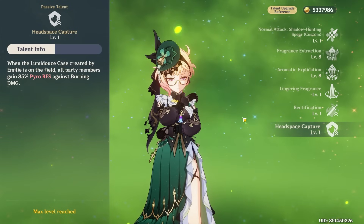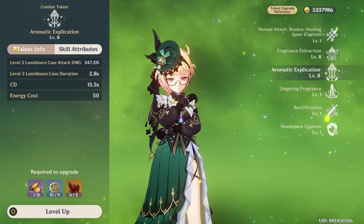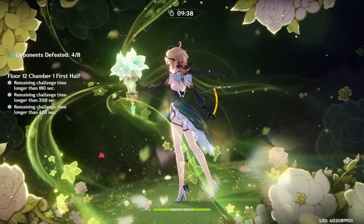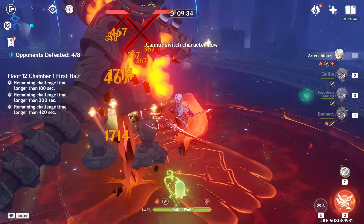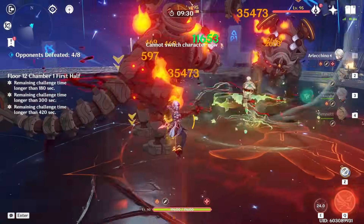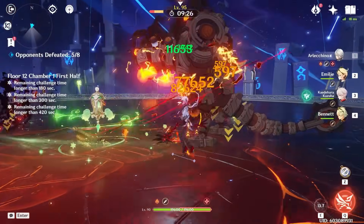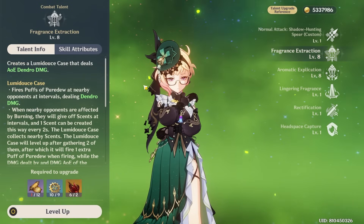Overall, her passive talents and her skill scaling being significantly higher against enemies if you manage to level it up from 1 to 2 — all of this being dependent on having at least a burning enemy nearby — makes it clear that Emilie's kit is very clearly designed around the burning reaction. While she can have some other uses, you typically will at least want to play her with burning in order to get the most value out of her kit and make her feel like a complete character who will get much stronger, provided you can trigger this reaction.